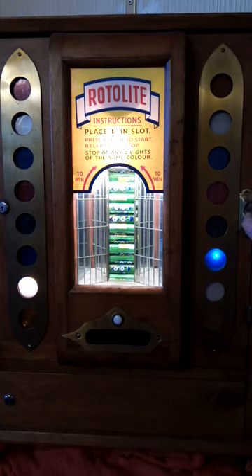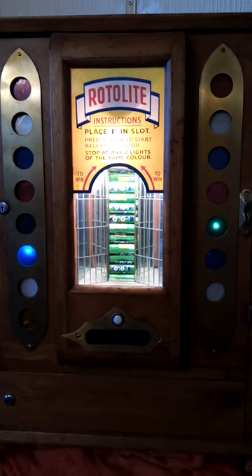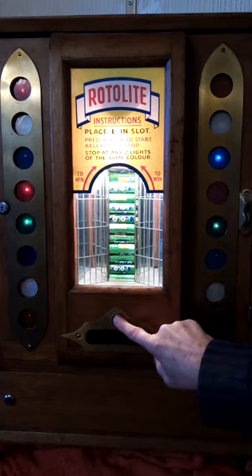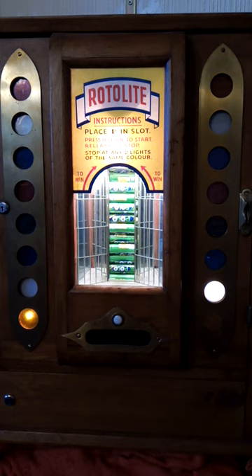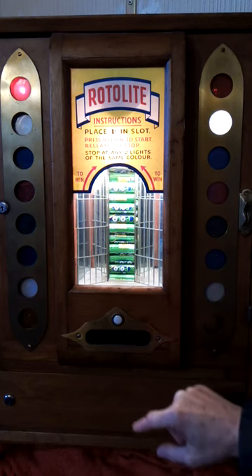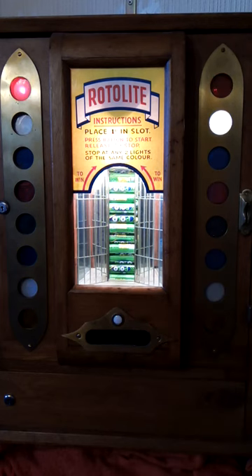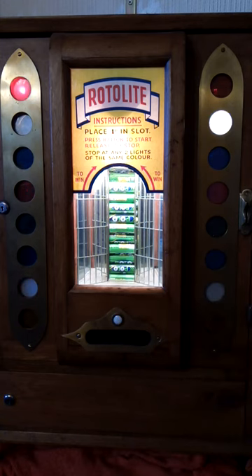Do you fancy another pack? Blue and green. Yellow and white. That's three now since I won, so I could have bought a pack at the shop now. So if I get this, I'm just level. Red and white - don't start that game again. Red and white again.